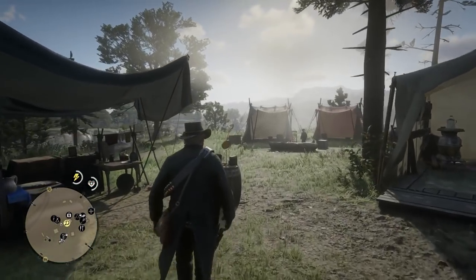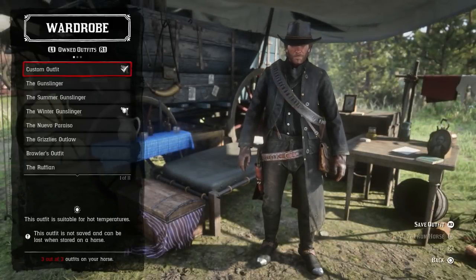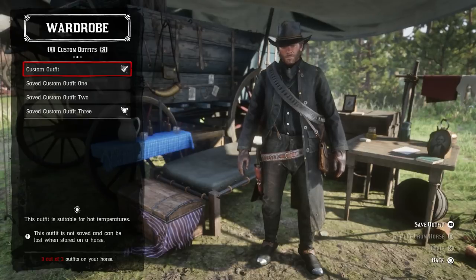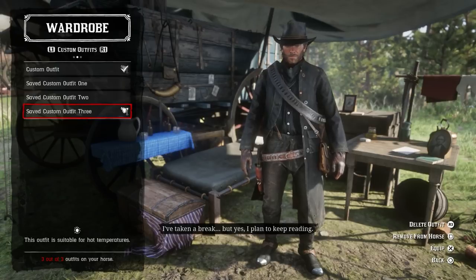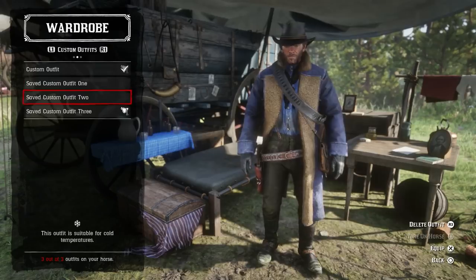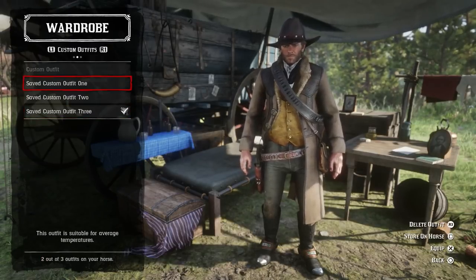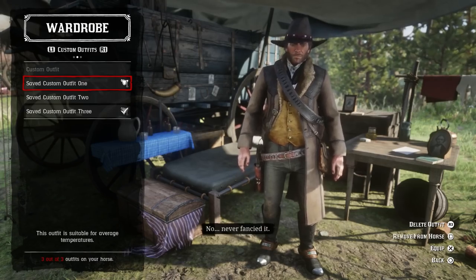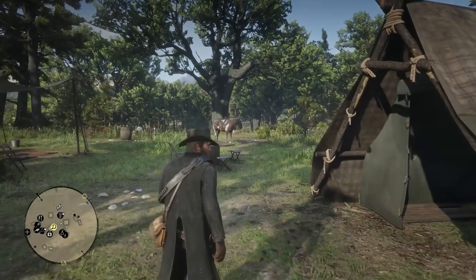The first thing we're going to get into is what you're going to need in terms of clothing and wardrobe. If you go to your camp and go to the chest, you can change up your clothes. Make sure you have some winter clothing ready. I have summer and winter clothing saved as two main outfits — you can save three — so I'm ready for the hot and the cold. You can change easily once you're on your horse.